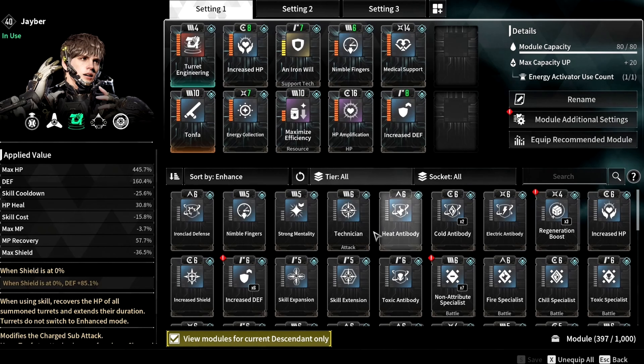For the first module, we have Turret Engineering, which when we use a skill, it recovers HP of all summoned turrets and extends their duration. Then the Tonfa, that modifies the charge sub-attack, but most importantly increases our max module capacity, which is the reason why every single build has at least one of these equipped. Then Increased HP, that increases our max HP by 22%, then Energy Collection, that increases our mana recovery by 14%, then Iron Will, which when our shield is at 0%, increases our defenses by 32%, then Maximize Efficiency, that reduces our skill cost by 4% but reduces max mana by 1%, then Nimble Fingers, that decreases skill cooldowns by 6%, then HP Amplification, that increases max HP by 23% but decreases max shields by 9%, then Medical Support, that increases HP heal by 8%, and finally Increased Def, that increases our defenses by 16%.